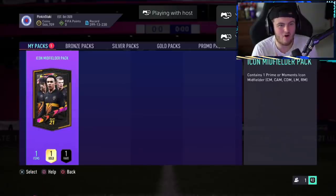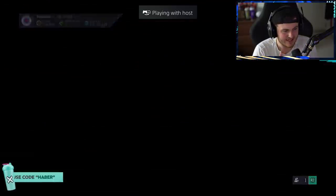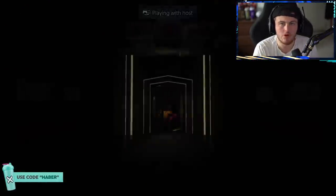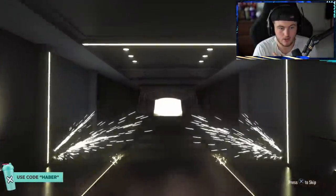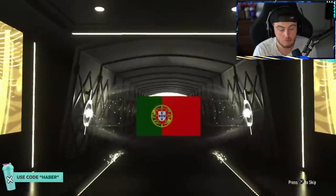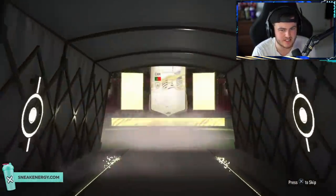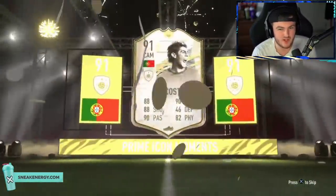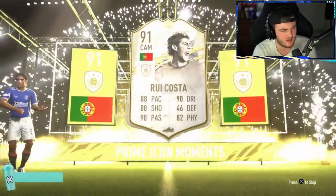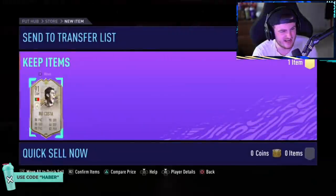We've got Joe's icon midfielder pack now. Please, let's get a moments and let it be a good nation. Can't tell — what have we got? No. Why did I get excited for that? That's bad. At least it's moments. Moments Whelan — I'm pretty sure he was in icon swaps or something. Small win? Meh.